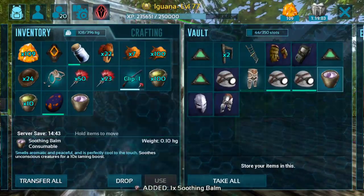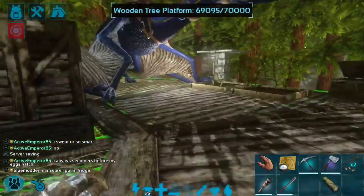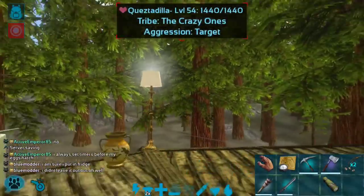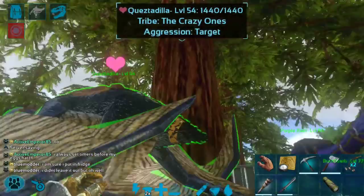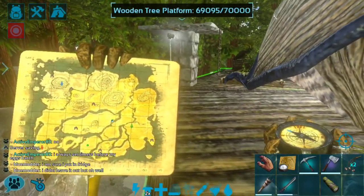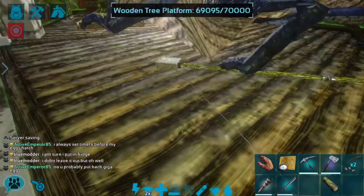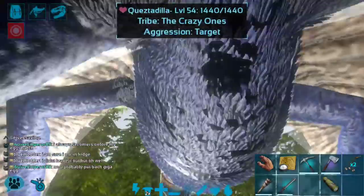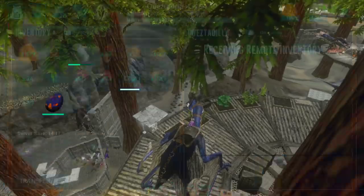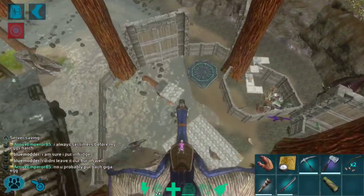I did go ahead and run the Sky Lord cave recently and got a couple of soothing balms from doing that. It's a great way to get soothing balms if you're running short on taming materials. The Sky Lord cave — the northwest cave — is in the upper left corner of the map in the snow biome, just past the blue obelisk. You can get soothing balms, flak blueprints, and I got new flak leggings with around 700 armor.